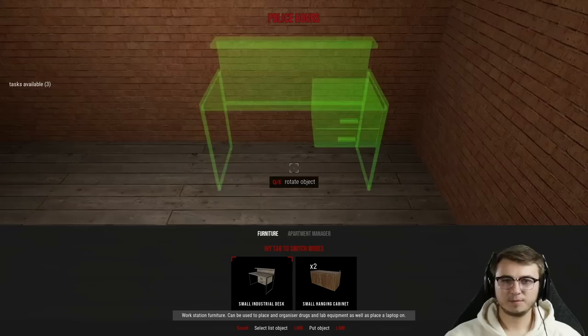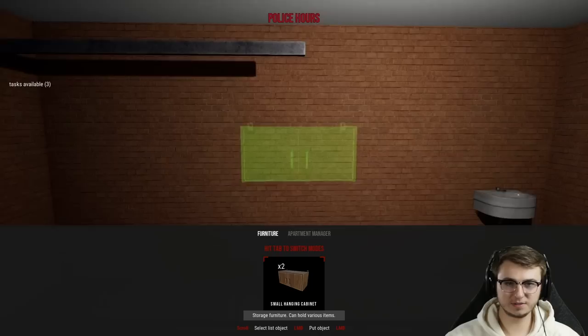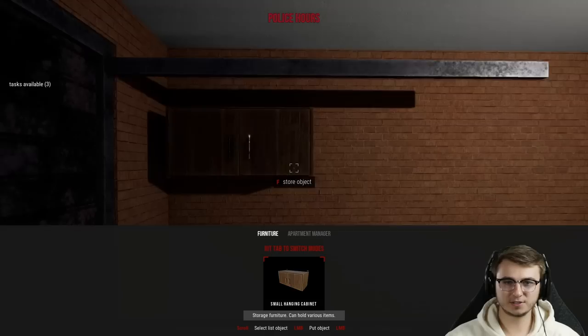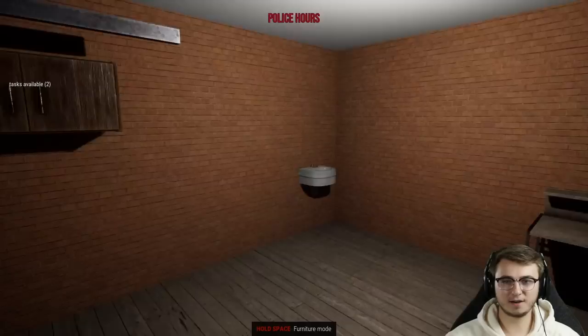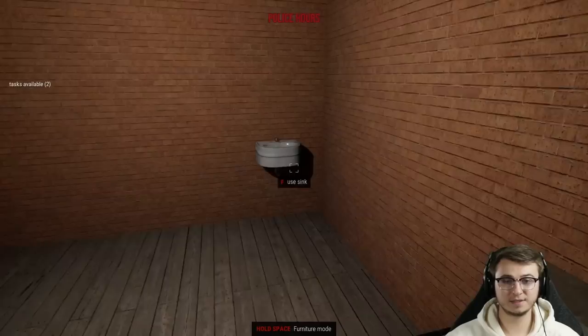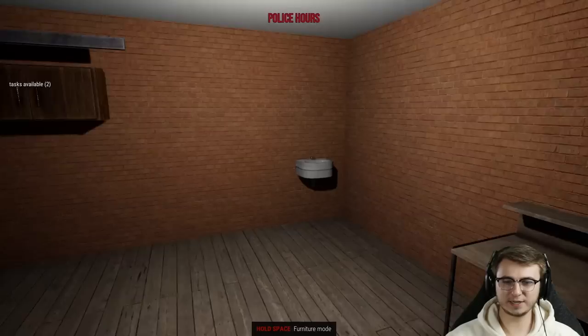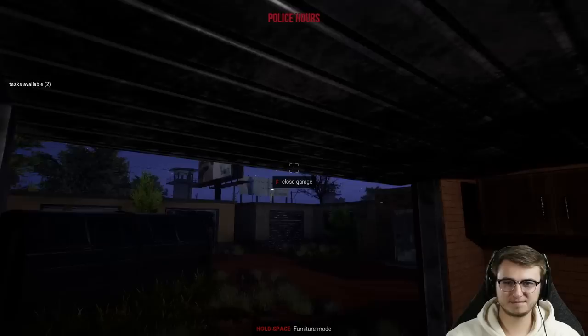Furniture mode — hold space. We already have stuff — how do we already have furniture? This is obviously a new packaging and processing table, same thing we have in our current apartment. I'm not sure what we use the cabinets for — I guess this would probably be like our stash. Let's do one cabinet there and one just to the right of it. That should be a task off the list. These are just storage and function just the same as in our apartment. So if we were to get raided by the police, we could just head to this garage and kind of hide out.